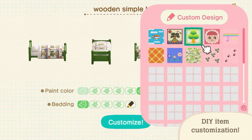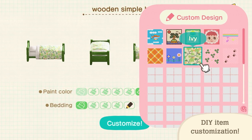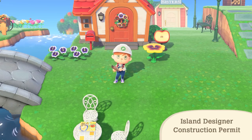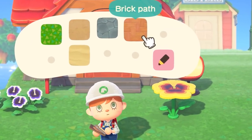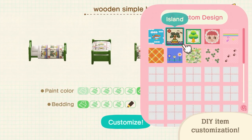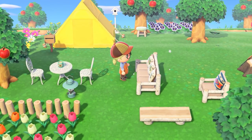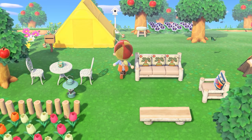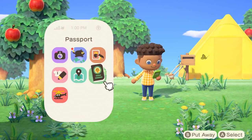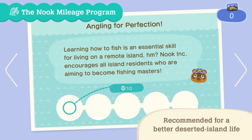In the Custom Design Pro Editor, there's actually a scene showing that you can create transparent custom designs. Why this is such a big deal is that when you're creating your paths, you can actually use custom designs as a path. So you can put patterns on the ground that have a transparent background — making little patterns for footprints or little clovers to really add variety to your town.